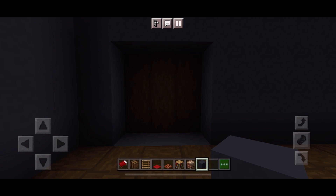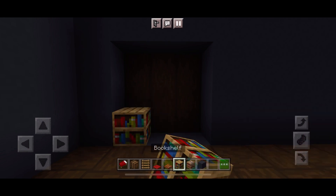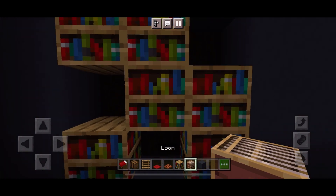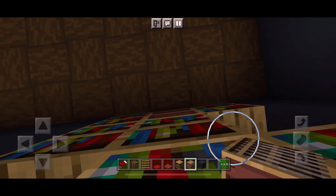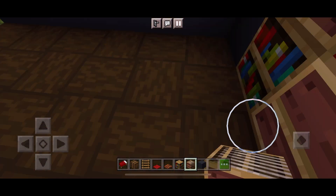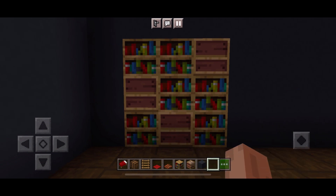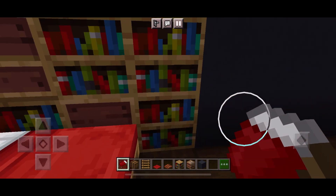For starting, place bookshelves and looms in a varied pattern one block deep into your wall, preferably in a 3x3 space. For the looms you'll need to place them backwards to make them look like empty bookshelves. You can scaffold to do this, or as I am, use fly mode if you're in creative. Next you're going to want to take your red bed and place it on the first two blocks of your 3x3 area.